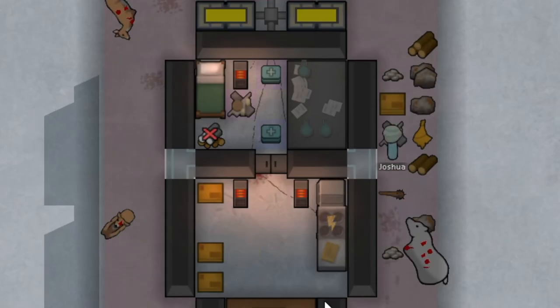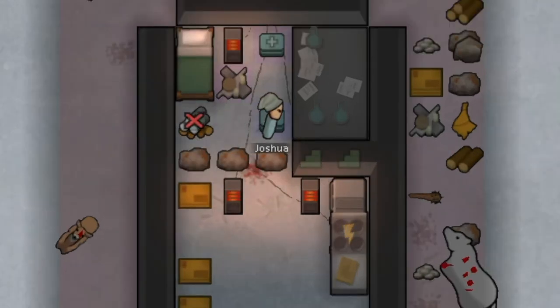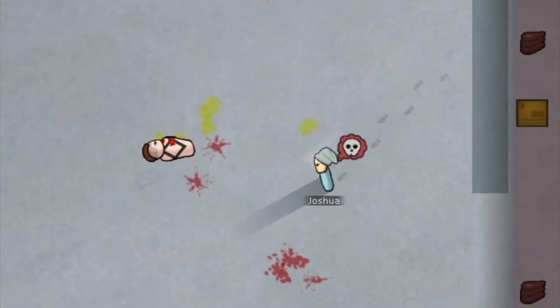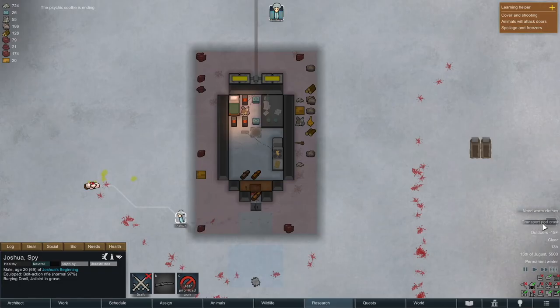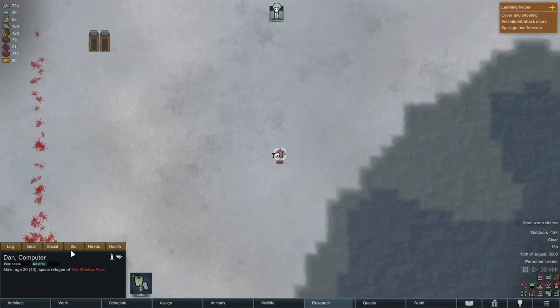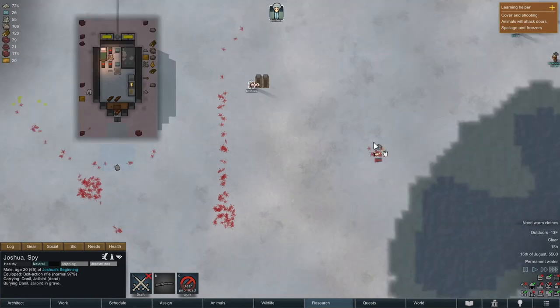To further prepare for the hydroponics basins, we're gonna upgrade the base a little bit to make it more efficient and planned out. Joshua just got a debuff from a dead body, so we're gonna build some graves. Good timing — we actually have a transport pod crash right next to us. His traits aren't great — he's got great memory but he's a misogynist — so we're just gonna bury him in our newly built graves.